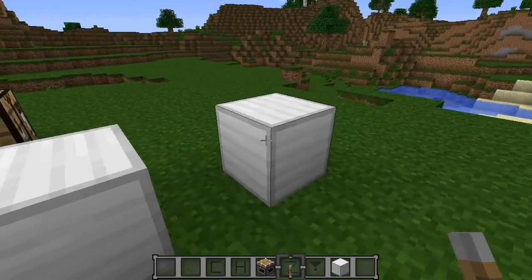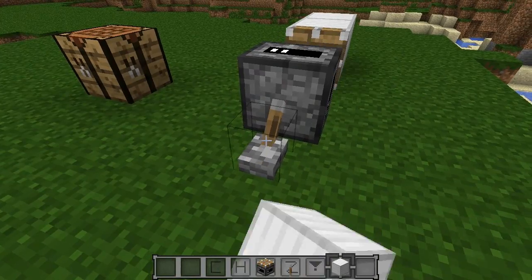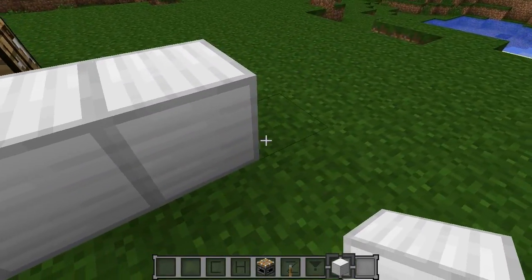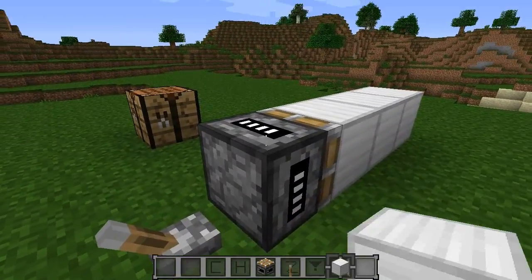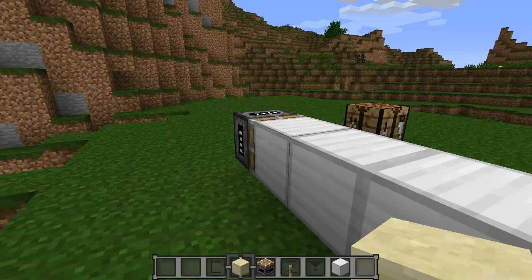If we set it to two, you can see it's going to push both of these iron blocks and you can pull them back and forth. If we do three, it does three blocks. And then finally if we do four, let's just try it with a different block for fun — we'll put down some sandstone and do that.